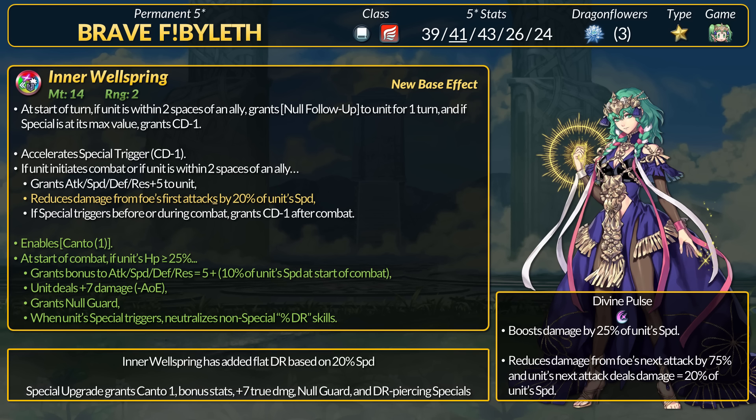Inner Wellspring is a 14 might tome. Every turn if Byleth is near an ally she gets the no follow-up status and a Times Pulse effect. She has accelerated specials so these two effects precharge Divine Pulse. If Byleth initiates or is near an ally she gains +5 stats, reduces damage from the first attack with an S by 20% speed.